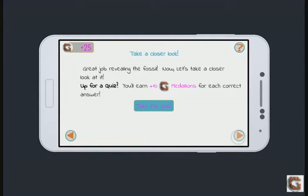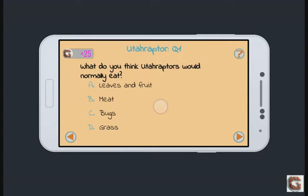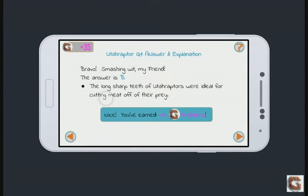Are we up for a quiz? Looks like our third task is to complete two quiz questions. We can earn plus 10 GAMR Medallions for each correct answer. What do we think the Utahraptors would normally eat? A. Leaves and fruit. B. Meat. C. Bugs. D. Grass. Let's pick B. It is B — the long sharp teeth of the Utahraptors were ideal for cutting meat off of their prey. We got plus 10 GAMR Medallions.